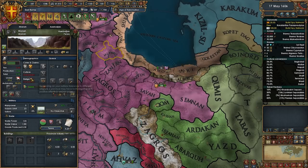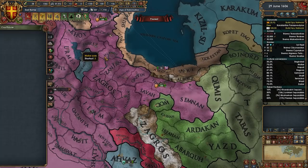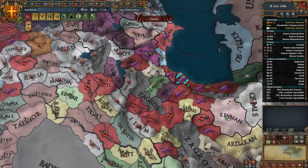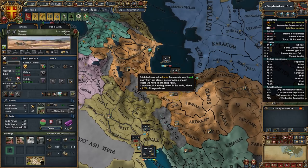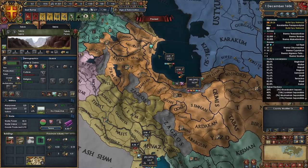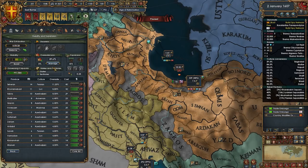If you add it to a trade company it doesn't get those maluses anymore — it gives less tax and manpower but increases value for trade, so goods produced goes back up. We're converting quickly so there's no reason not to. This one has been converted and added to the trade company, this one too. Let's upgrade them as well — we were steering 6 ducats, now 6.3 and going up even more.